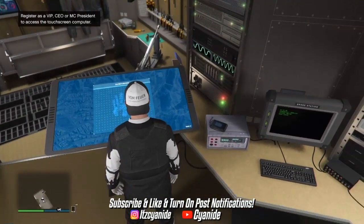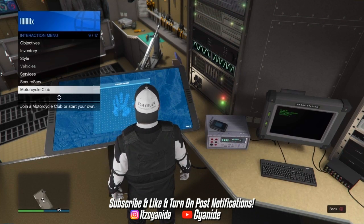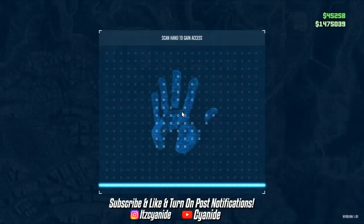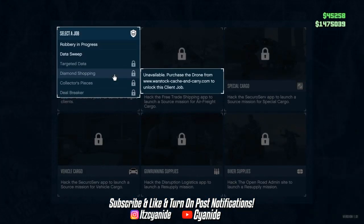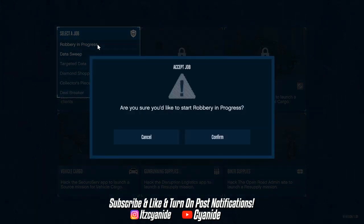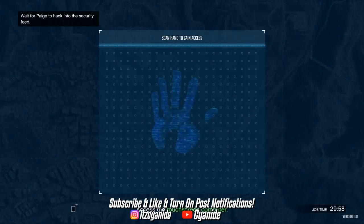Inside the Terrorbyte, the touchpad will prompt you to register as an MC or as a CEO if you haven't already. Go ahead and register as a CEO or MC. Once registered, it will allow you to access the touchpad. From here, you want to start up the mission called 'Robbery in Progress' — go ahead and press Confirm to start the mission.